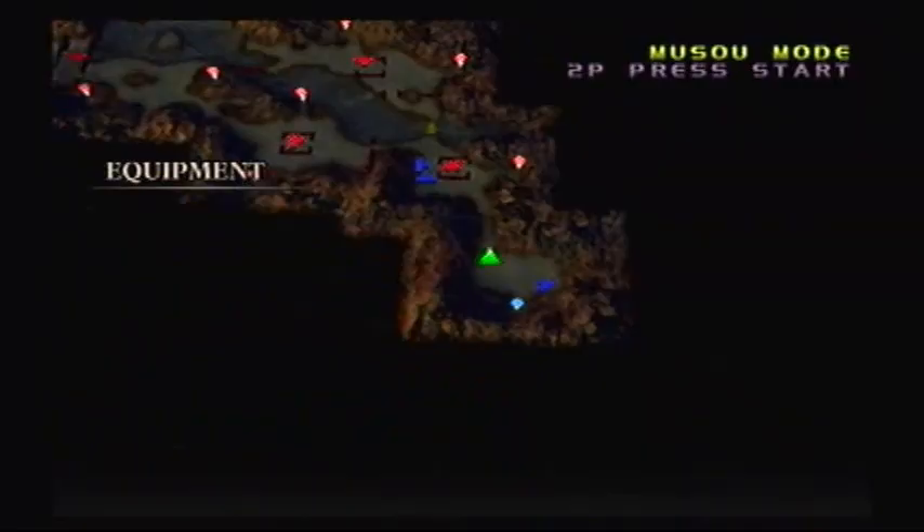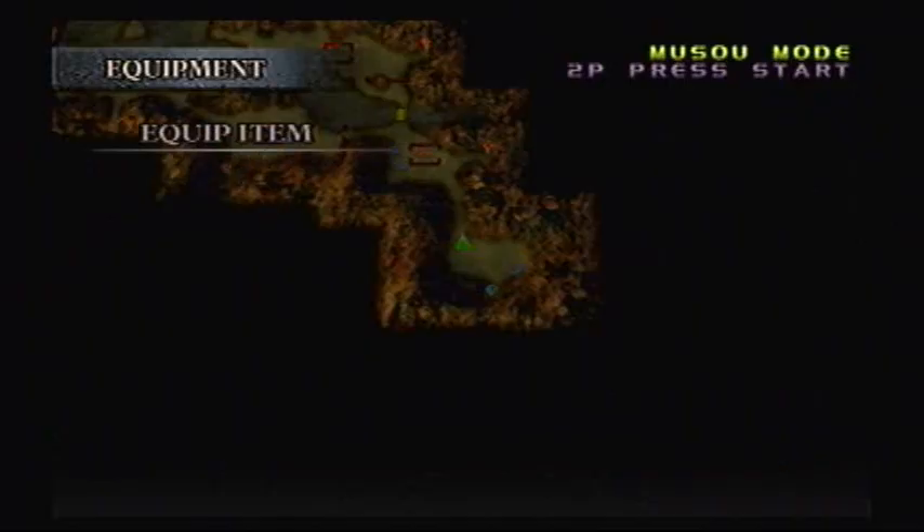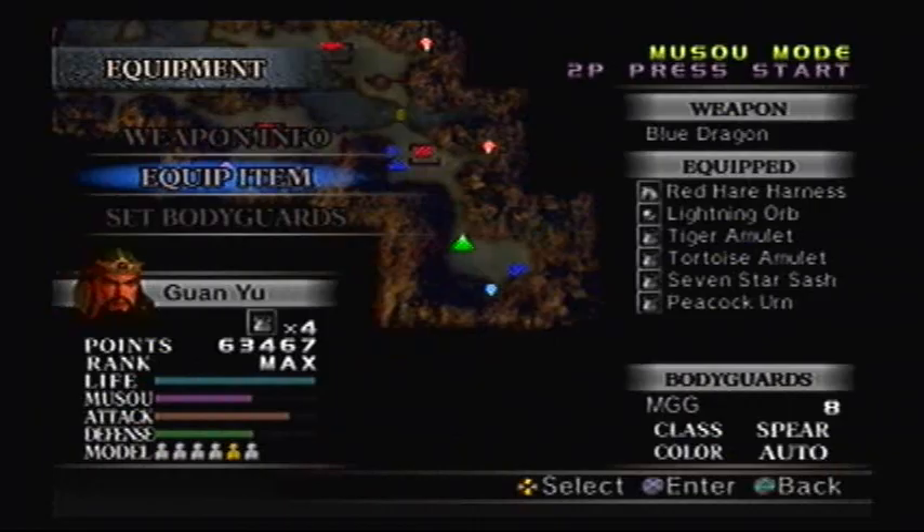Alright, so we're gonna go over our equipment here. I'm gonna give him the Peacock Urn, just for an extra bit of health. And I think I'm gonna change my orb as well - let's go with the Lightning Orb, it's at level 3, since I don't need any more weapon experience. The Lightning Orb would be much better for clearing out crowds.